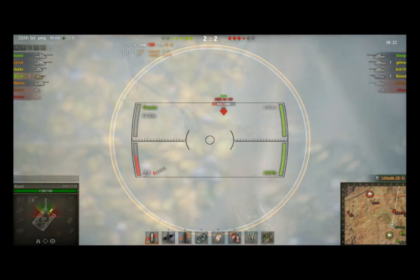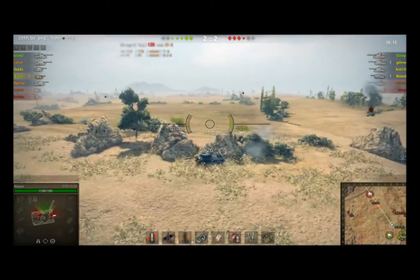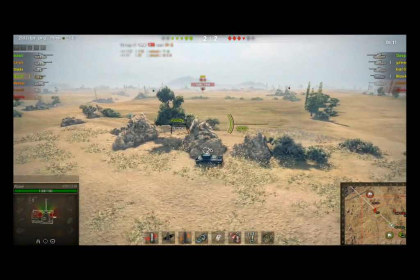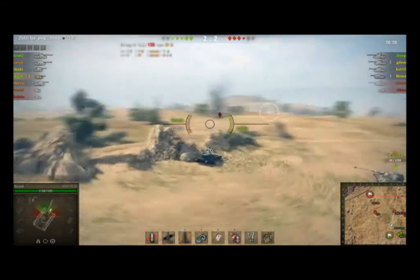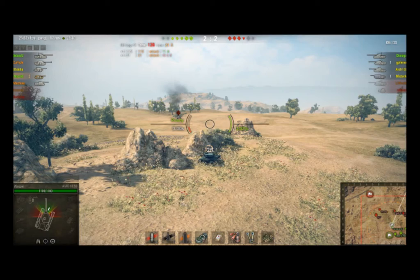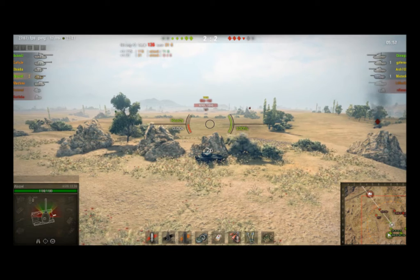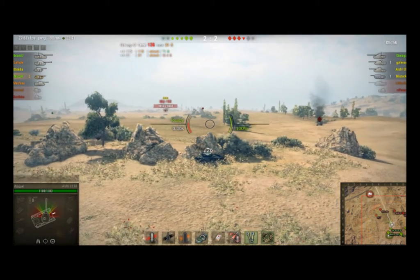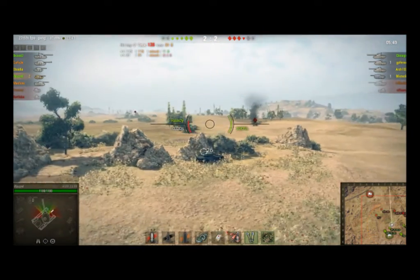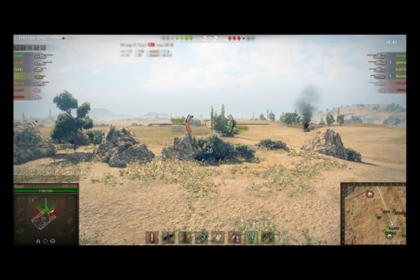The 1390 gets in on it. The game's relatively even right now — even though they've lost one of their tier 8s, we've only lost our scouts, but our team's pretty beaten up. The IS-3 has decided to relocate; he's going to try and flank around this pretty mashed-up team to the west. The 1390 has about a 40–45 second reload on that 6-shot clip, so just staying in cover. The rest of the team is maneuvering to get some defensive positioning against a possible counterattack.